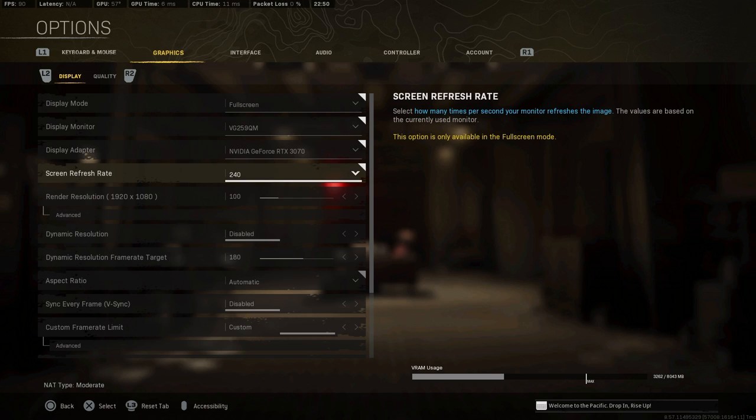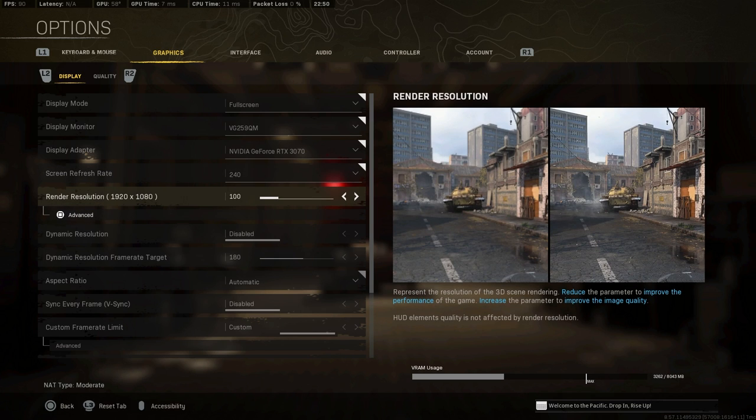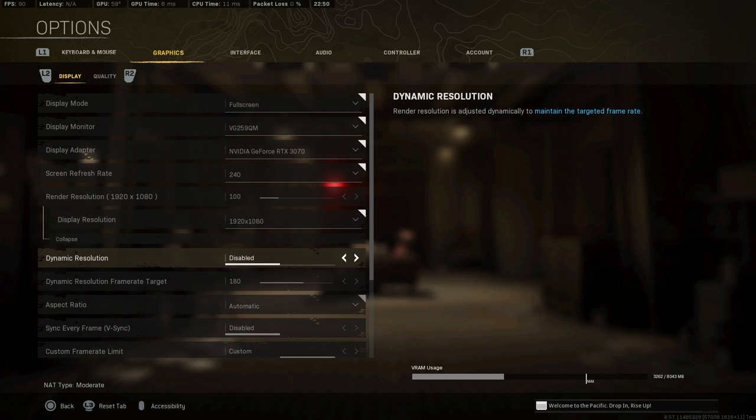Make sure your screen refresh rate is set to your max refresh rate on your monitor. Mine overclocks to 280 but I use 240 as my max. I'm on 1080p with best competitive settings. Make sure your render resolution is set to what your monitor is on and you're good to go.